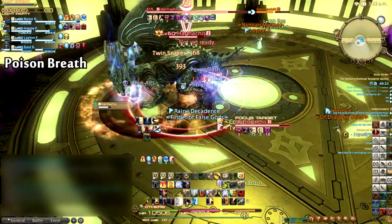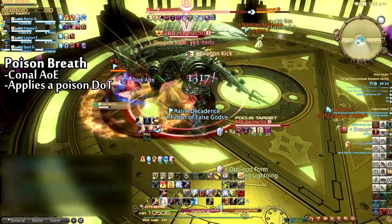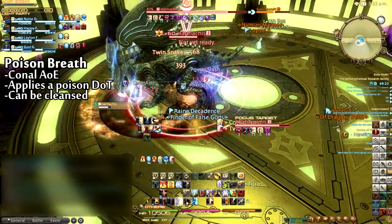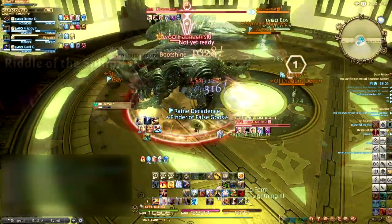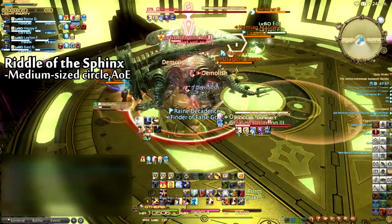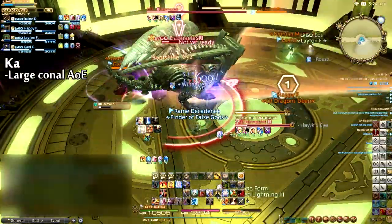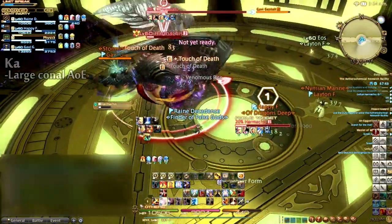Harmachis has a conal AoE poison breath attack that will give anyone hit a potent poison damage-over-time stack. These stacks can and should be cleansed. Harmachis will also target a player with Riddle of the Sphinx, a medium-sized circle AoE that should be dodged. The last ability Harmachis will use in its Sphinx form is Ka, a large conal AoE that players should move out of.